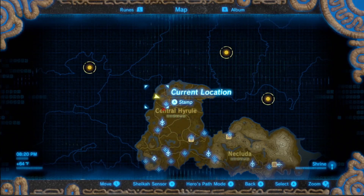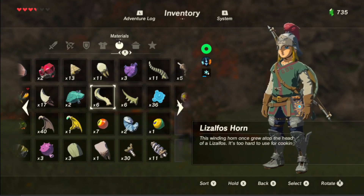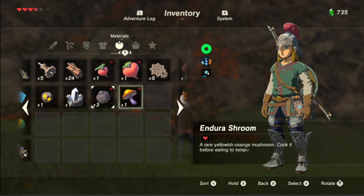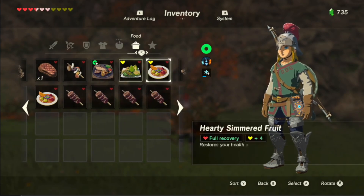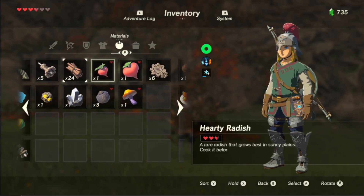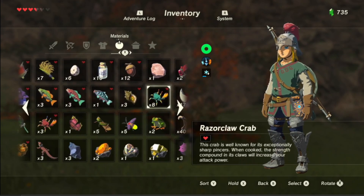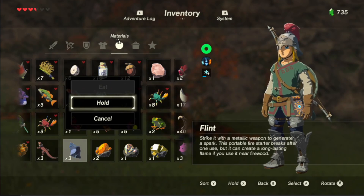All right, press Select. Now look — it's in the materials. Not there? Are any of those there? You might not have it. Dude, I just picked one up! I don't think you did. No, I did! That's weird — it should be in materials because I picked it up next to the apple. I don't think you did.